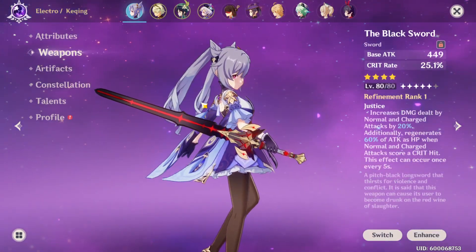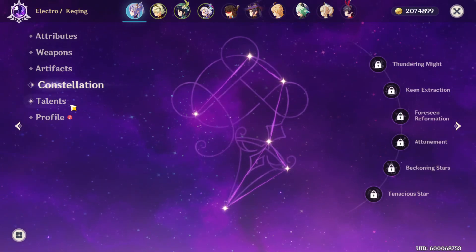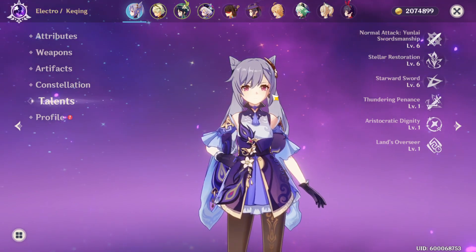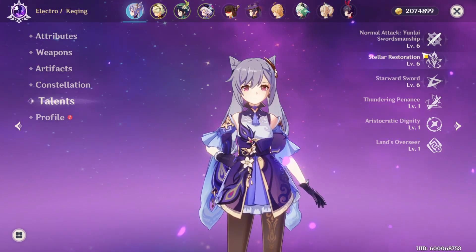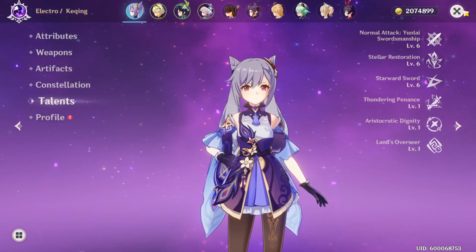Her weapon is the Black Sword, refinement 1, level 80 — it has crit rate and base attack. She has no constellations, and all of her talents are level 6. Now, if you're going for an electro build, the first thing you want to max is your E. If you're going for a physical build, first thing you want to max is your auto attacks. You can max her burst second depending on your build.